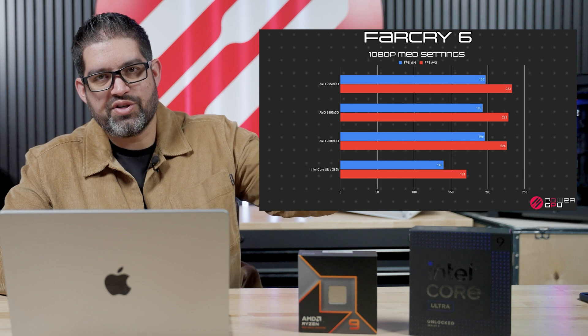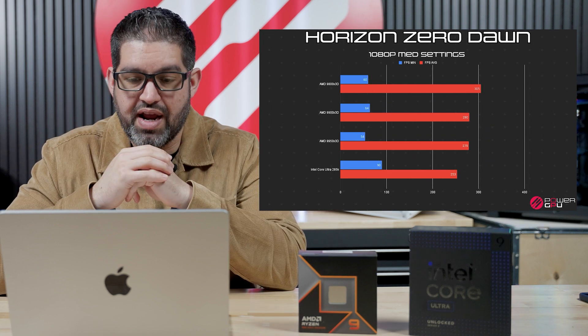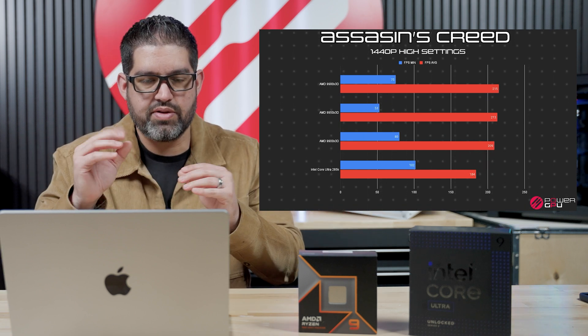AMD, Intel — one is actually not as good as you think. So roughly three months ago, AMD sent out the 9900X 3D and the 9950X 3D. We went ahead and did an AMD versus Intel video on this channel, a full benchmark where I explained that the 9950X and 9900X did outperform the Intel Core Ultra 9, but the Intel Core Ultra 9 had a better gaming experience.